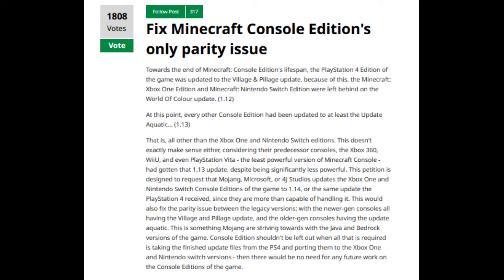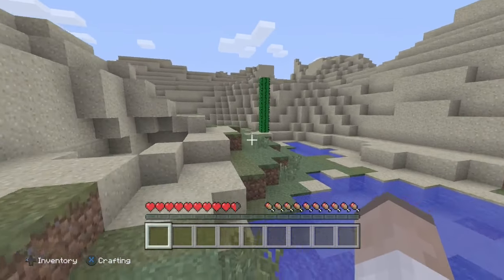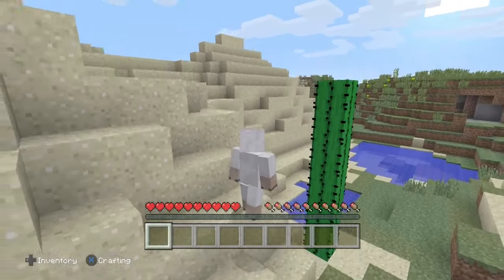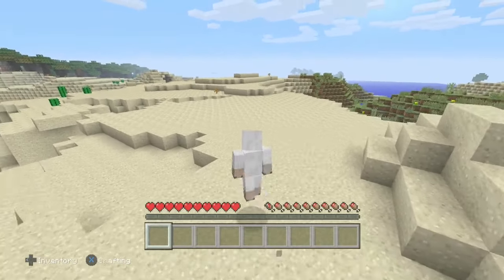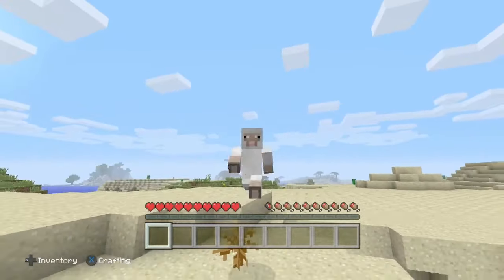Oh, that is so rare — that's actually insanely rare. A double cactus! I've never ever seen that on console edition, and again it was while recording a video. What the hell. Oh my god. Well, that's an interesting start to the video. I can see a desert temple over here, and I want the mansion.